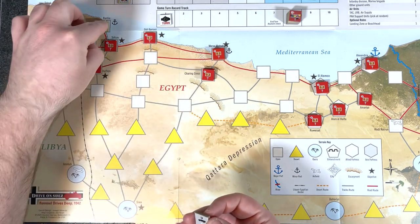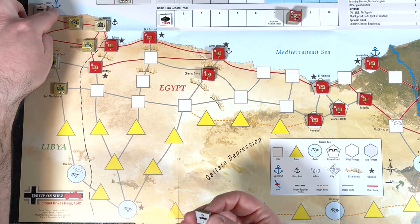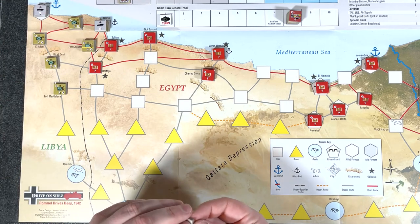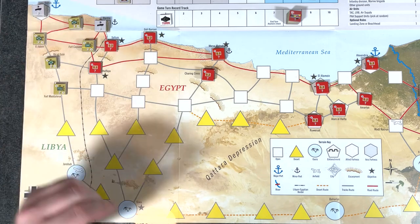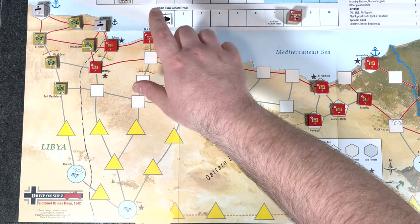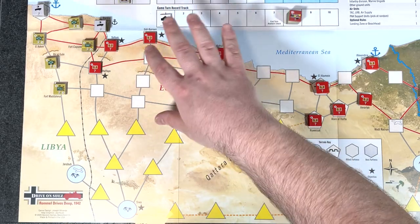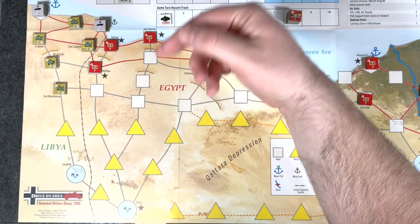According to the rules, we'll be able to place one at this minor port — you can see it's like a black, smaller anchor. There's a big blue anchor here, so we can put one here with that stack, and then the other two will have to go here in Tobruk. Now we can spend our Desert Fox points to purchase reinforcements. We have 24 Desert Fox points. Basically we can spend them, but there are things where it'll check on the index where you are — right now we're at high.